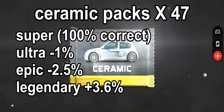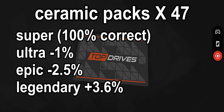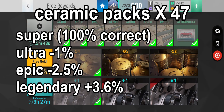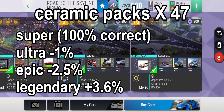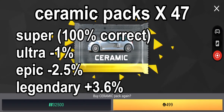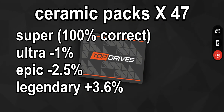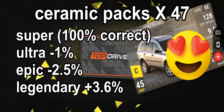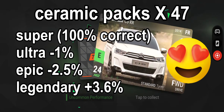Sound on those packs: super rares 100% threat, ultra rares minus one percent, epics minus 2.5 percent — that would be really bad. But look at the legendaries: legendary results are up by 3.6%, which is absolutely fantastic. Very nice for these ceramic packs — join a good show.